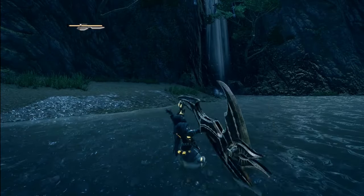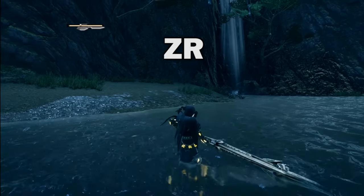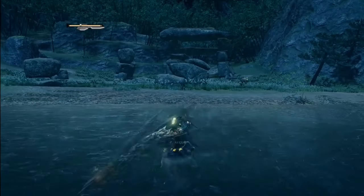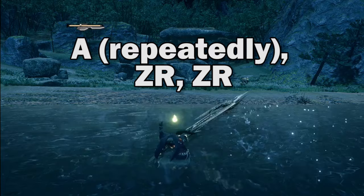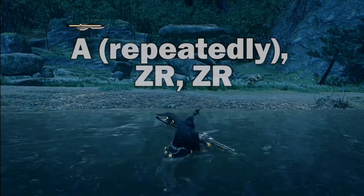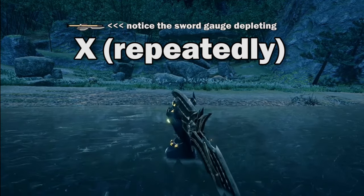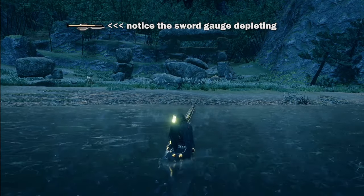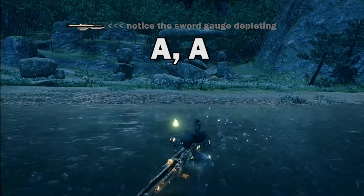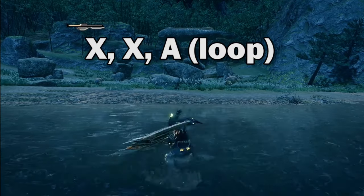To morph into Sword Mode, press ZR while idle. It's the same going from sword to axe. That combo I showed off before can be used as a morph attack into Sword Mode by pressing ZR one more time. For Sword Mode, your X combo will have you sweeping up and down with the sword. The A combo has you swinging left to right and then has a jumping finisher. This is a great DPS combo for an infinite loop.